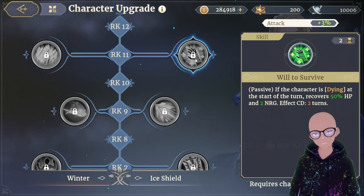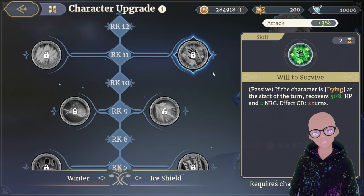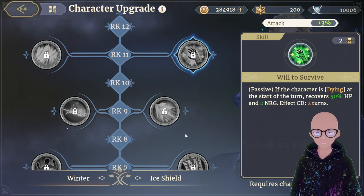Rank 11 in the Ice Shield tree is Will to Survive — if Simona is dying at the start of the turn, she recovers 50% HP and two energy, with a two turn cooldown. This is really good survivability. Combined with her ice armor and shields, if she's still dying after all that she recovers significant HP and energy to keep rotating skills.